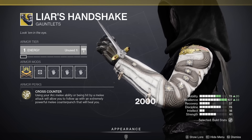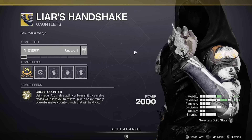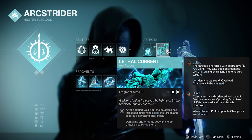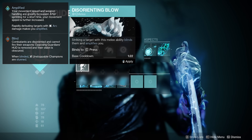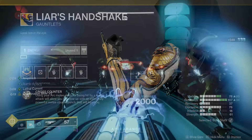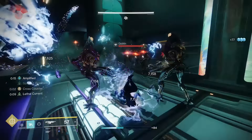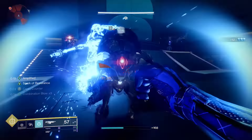The Liar's Handshake is the last hunter exotic we'll mention today. This exotic doesn't have any direct verbiage that helps it trigger blind, but it does play off the use of Disorienting Blow and Lethal Current. Both of these attributes trigger blinding effects, and with the Liar's Handshake dealing out 200% increased damage, you'll be looking at a significant uptick in this exotic's performance.